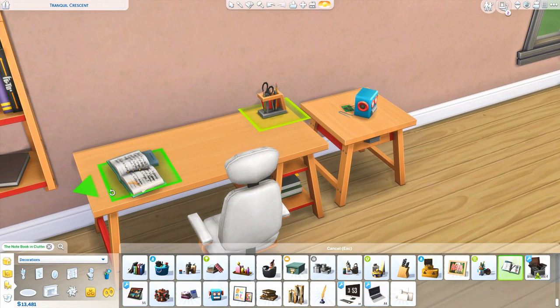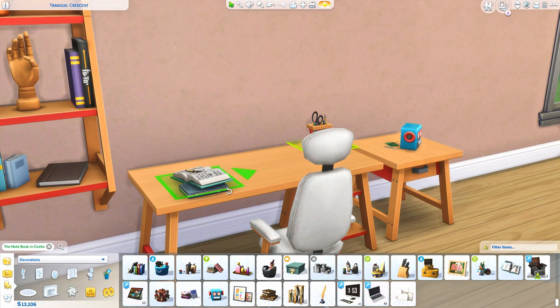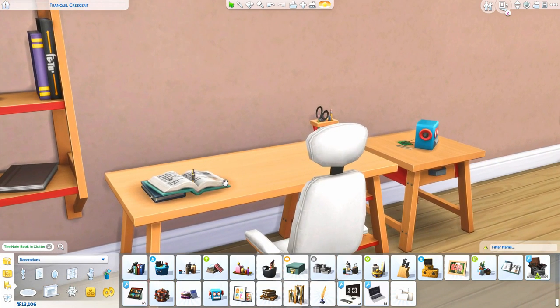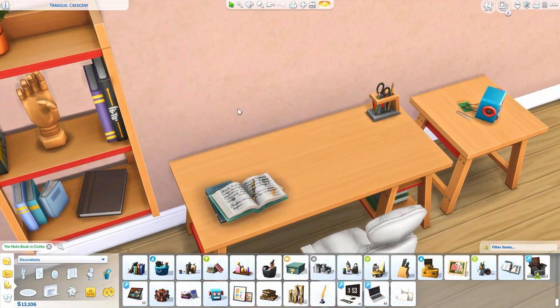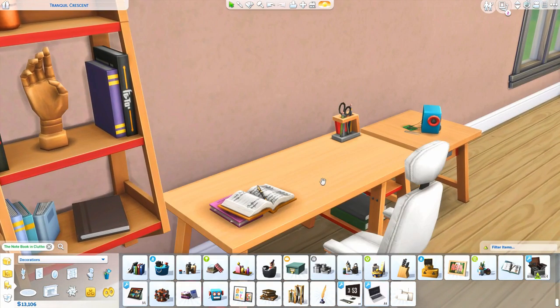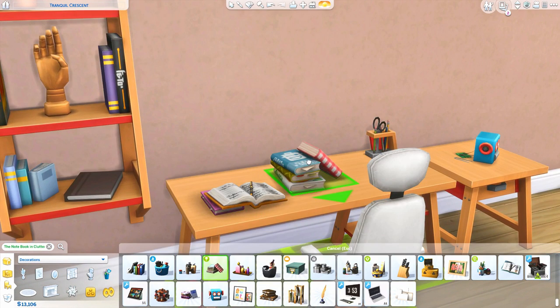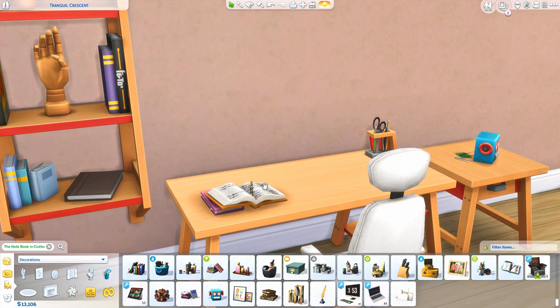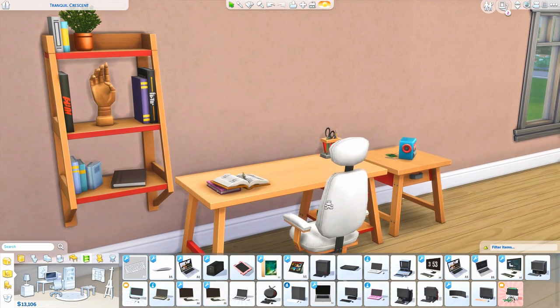The next thing is this notebook, and maybe I'm a little dramatic, but is this not beautiful? There's a book underneath it and it's so pretty to me. I love that it looks like it's been written in, with a pen just sitting there — it looks like your sim has been using it. It's the perfect thing to put on your sims' desks. It looks different from any sort of book clutter item we've ever gotten before, and now it's part of the base game.